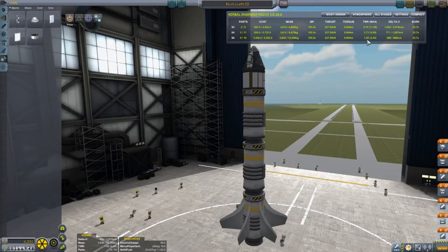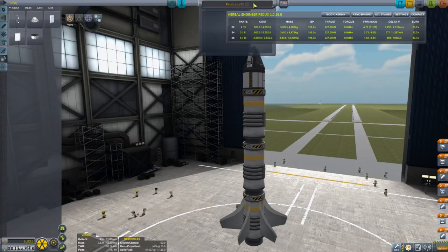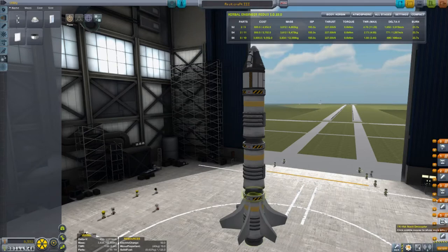1.8 TWR is on the low end of what I'd like but it's acceptable. We're going to save this craft — let's call it 'first craft three' — and check our staging to make sure everything will pop off in the right order. Looks good. We don't have a heat shield but I'm hoping we won't overheat on re-entry.